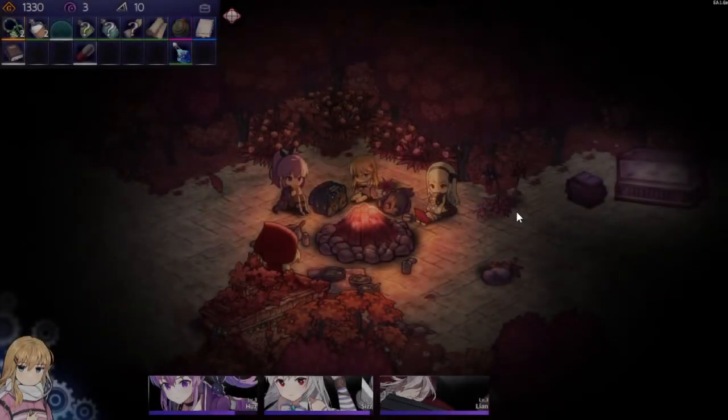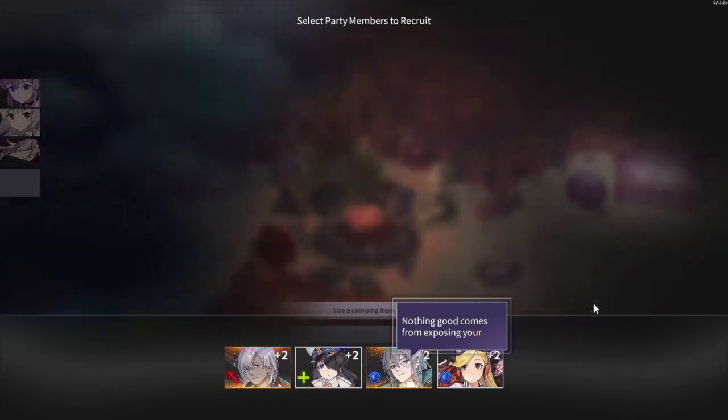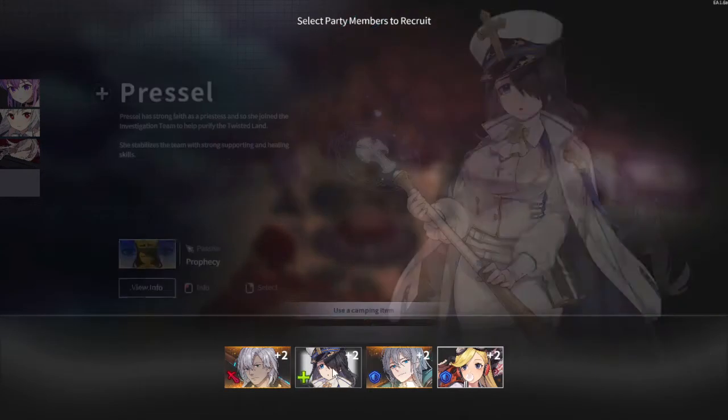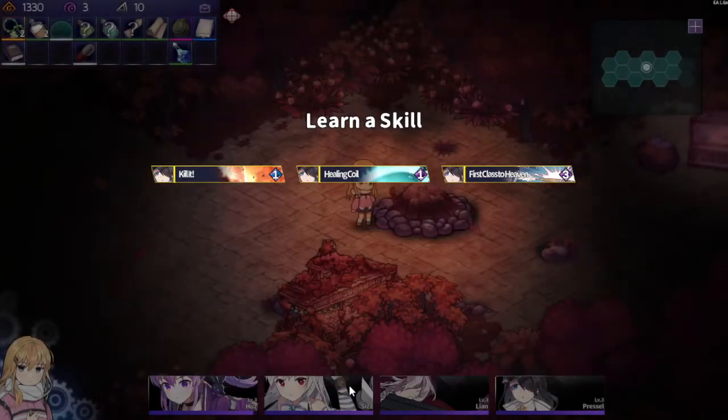Let's see who our last member's gonna be. I hope it's even Joey or Pressel. If we go for full healer it would be Pressel, and Pressel could also deal with damage. You know what — I want to live the meme. I do want to live the meme. And with Lian and Huzz already dealing good damage — I want to use Pressel! Let's use Pressel, I don't care. Let's go.